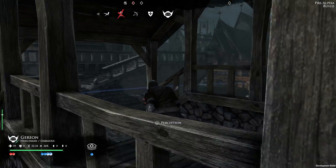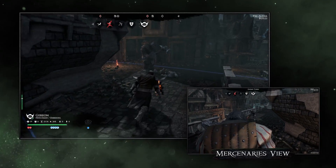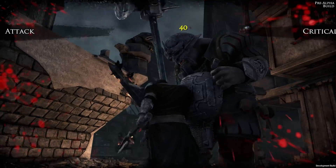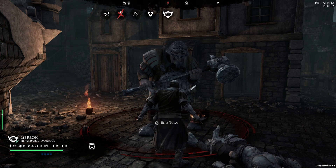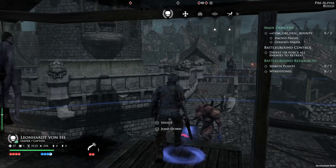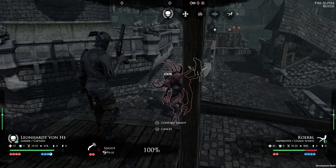Now let's see what this Dark Soul with enchanted weapons has up his sleeves. That's a crucial blow, but not enough to drop the tough guy. With his vantage point, the captain does not risk much from the chaos spawn, so he chooses to take out the mutant first.